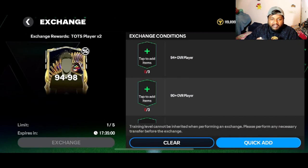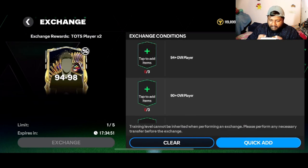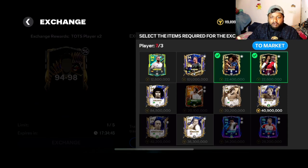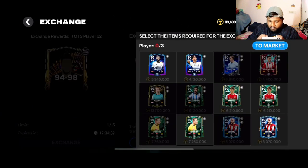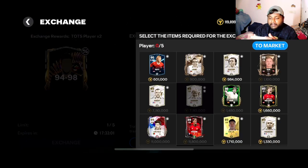It's a 94 to 98 exchange and we get the base-rated player, which is not that shocking but... I'm actually very excited now. I feel like I can put these two players in again. I don't want to put Carvajal — do I put Zico? I'm going to put Zico. I'm going to do the madness!